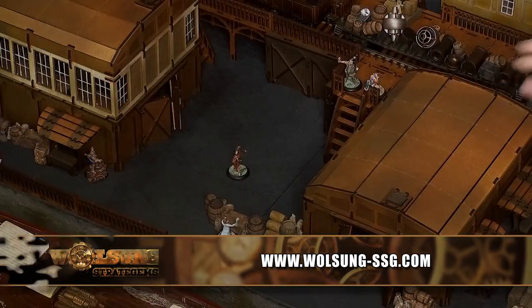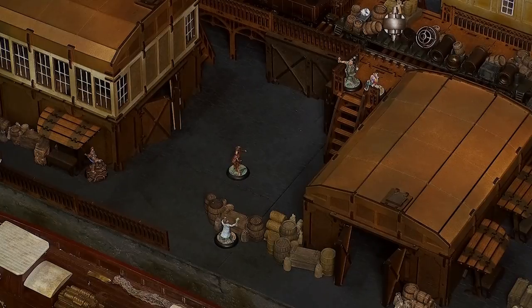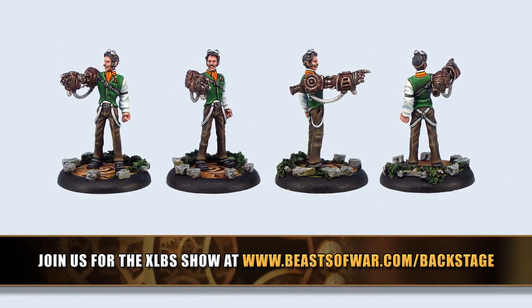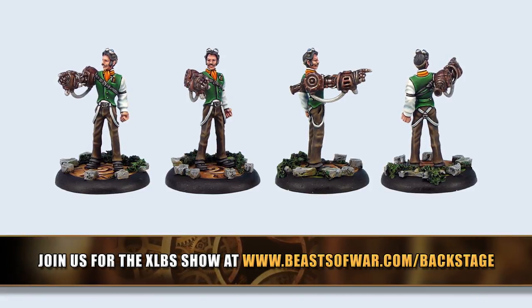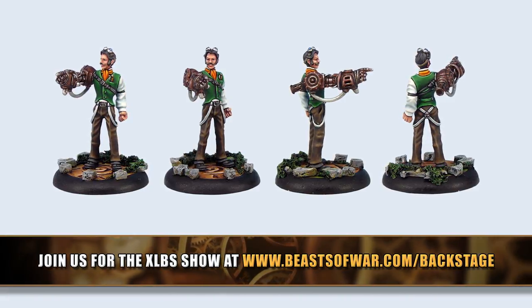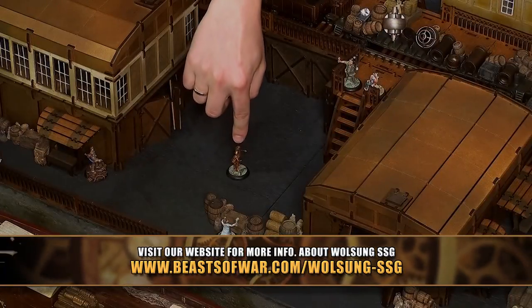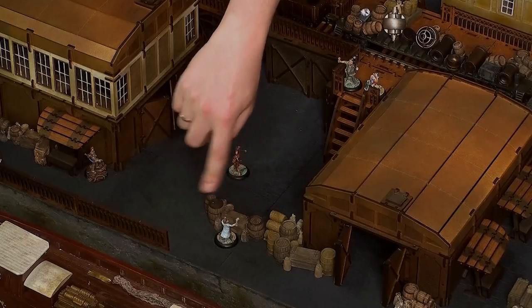We have a scenario set up here, because Torvald is an interesting character in so much as he's a total pain in the butt, especially for shooty troops. In this one, you're going to demonstrate how to deal with that. Here we have Torvald Nilsgaard, a golem, and a lab assistant from the Inventors Club.